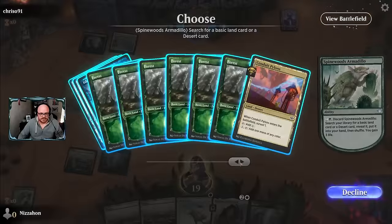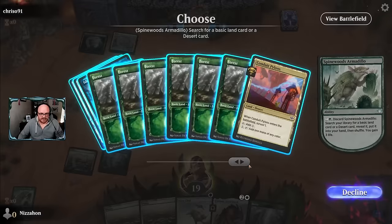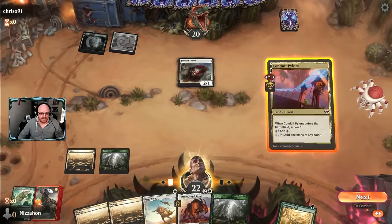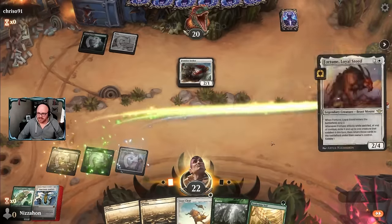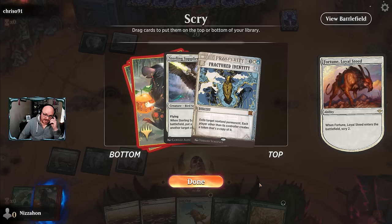Might just be better to get the Pylons - card selection and everything, we don't need another land. Let's just get the Pylons. Makes it less likely we draw yet another land in a row. There's Fractured Identity - makes me wish a little bit more that I had grabbed a straight-up Island, because then I'd be able to cast it in the nearer future. I need something I can play sooner than Sterling Supplier, I feel like.